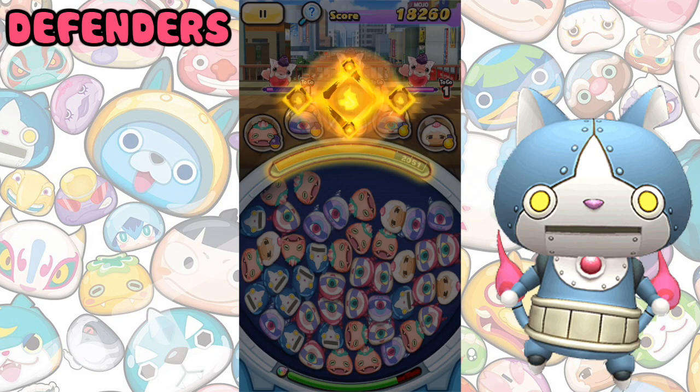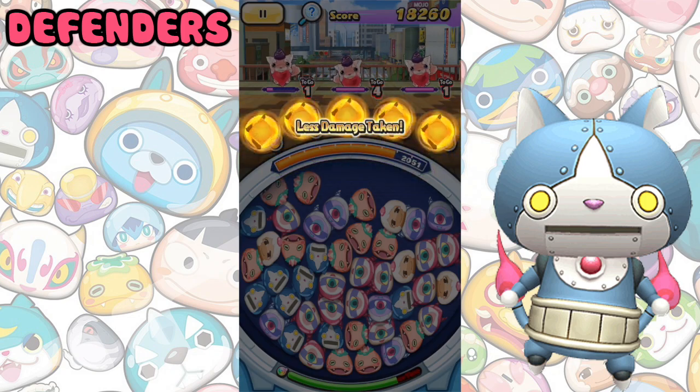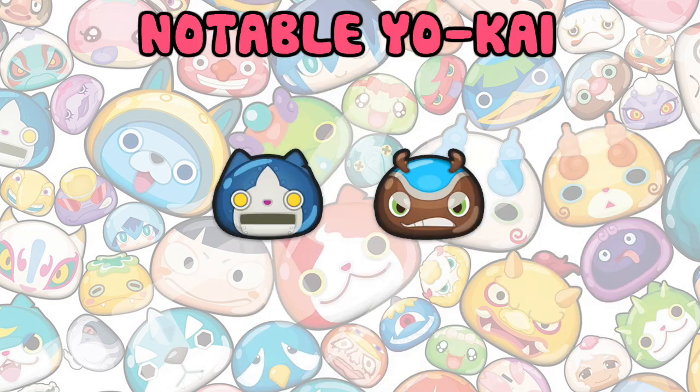Defenders will reduce the amount of damage you take from enemy Yokai. To be honest there's not really much reason to use these Yokai — you might as well just use a stunner or healer if you're really struggling with a particular stage. Notable defenders are Robo Nyan and Beatler.